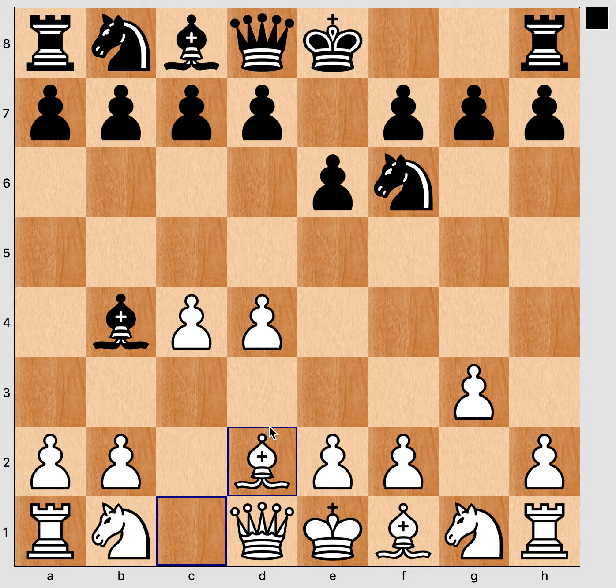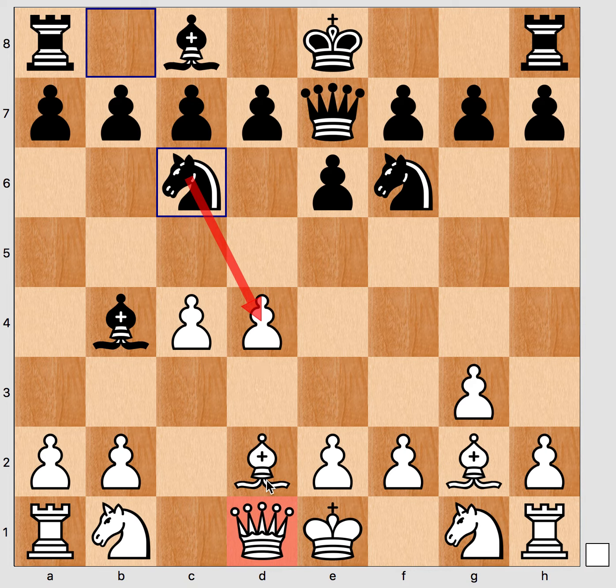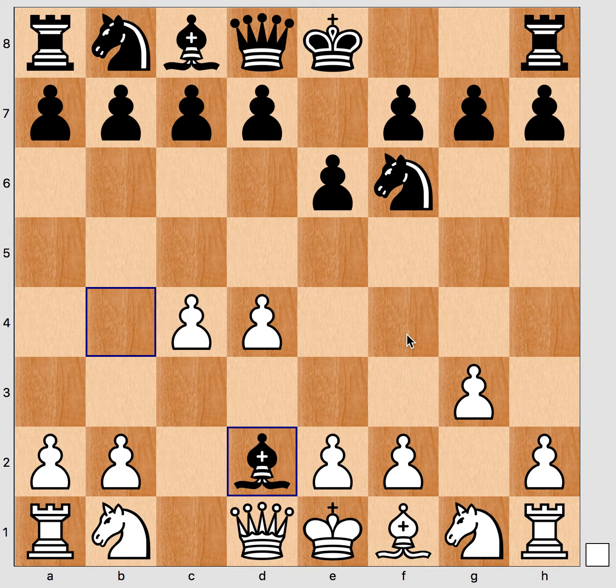After the bishop moves, black also has other ideas — it's a very rich position. Black could protect the bishop and then attack the pawn, taking advantage that the queen is not protecting it. Black could also take here and then go for a semi-Slav setup. In this semi-Slav setup, white does not have the dark-squared bishop, which might be an advantage because the knight on f6 cannot be harassed by Bg5, which would force black to weaken the kingside. Also black can plan to play the rook, advance the pawn, and develop the bishop without this square being controlled by a bishop on f4.